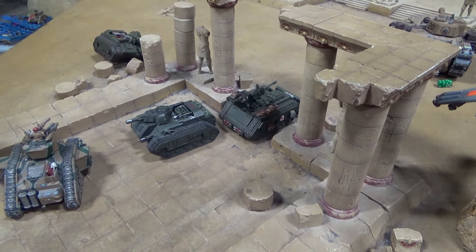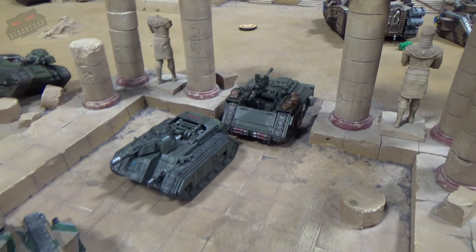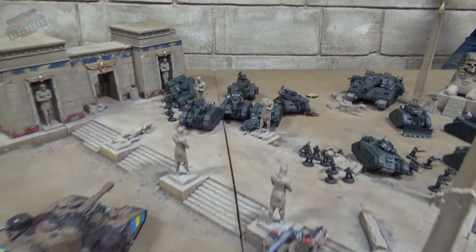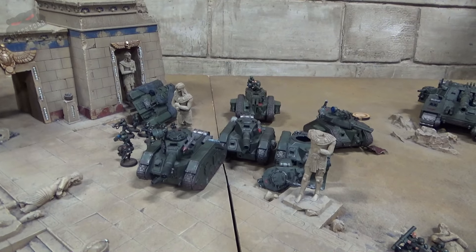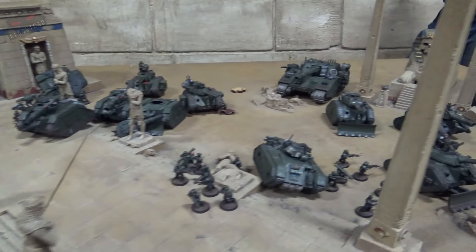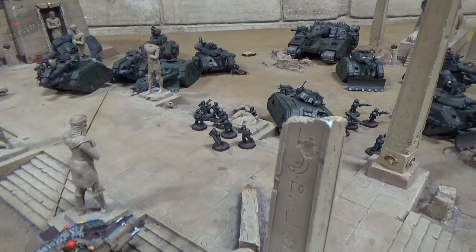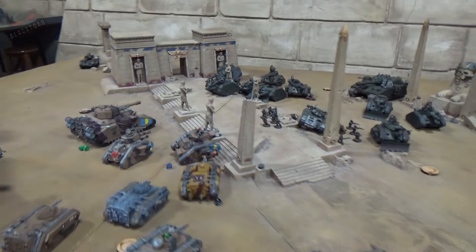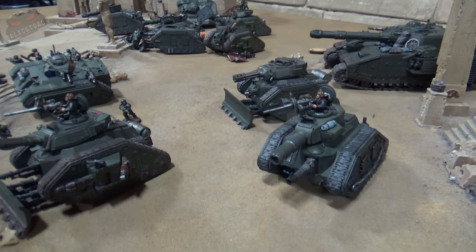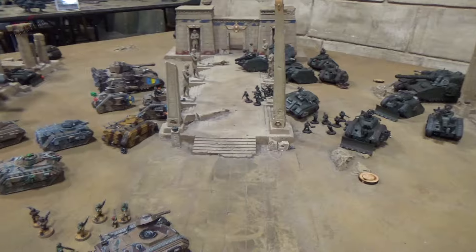As Dom moves into Turn 3 movement, the Devil Dog and Salamander have both parked back to back for protection and to threaten the Baneblade's rear armour with the autocannon. Tanks have started to move over the crest of the hill making their way towards various targets along with the infantry. One squad is rallying this turn and has moved forward to get their melta guns and anti-tank weaponry in range. The plasma-based Russ, along with all the other Russes and the Punisher, push into range to do some damage. That's the movement phase - we'll now move into the shooting phase.